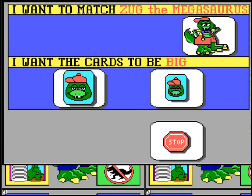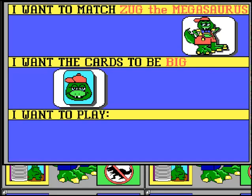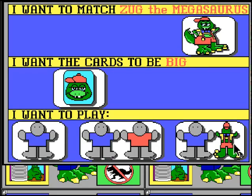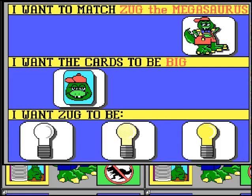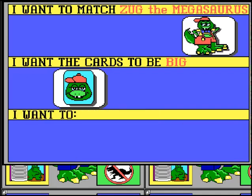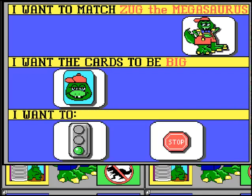I want the cards to be big. You can either play alone, with a friend, or against a computer. I want to play with Zugg. You can choose the difficulty — I want Zugg to be silly. I want to go. How cool is that? They've taken the concept of the stop sign and also included the traffic light — I want to go means start.